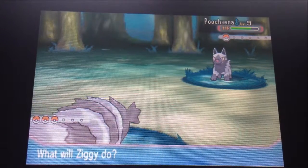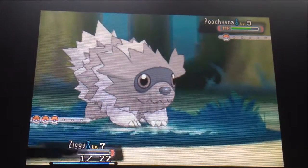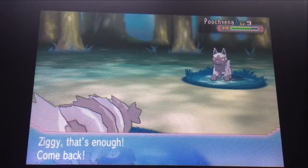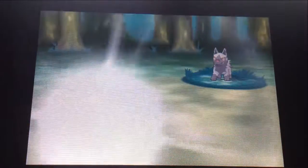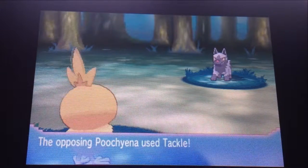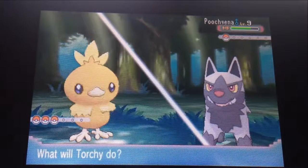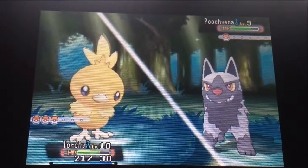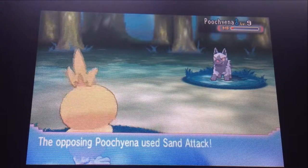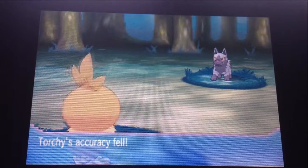Oh my goodness, Ziggy's about dead. I know I said we'd put Tailster in, but I completely forgot he's almost dead. I'm going to send out Torchy, because Torchy's a level higher than his Poochyena and that should win us the fight. You're in charge, Torchy! I can't wait till we battle the Team Magma leader — that is quite a stumping battle, I would say. Torchy is in! Oh wow, he's still alive. Poochyena, you pack a punch, I'll say that much.